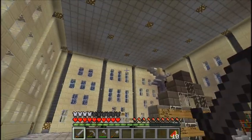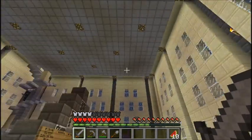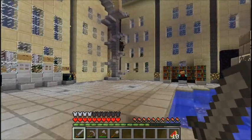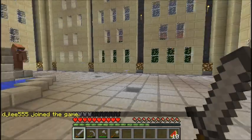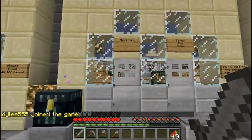So we've got a nice little spawn area here, as you can see — nice little building, enchantment table over here. So 3D, let's head on out to the main area.